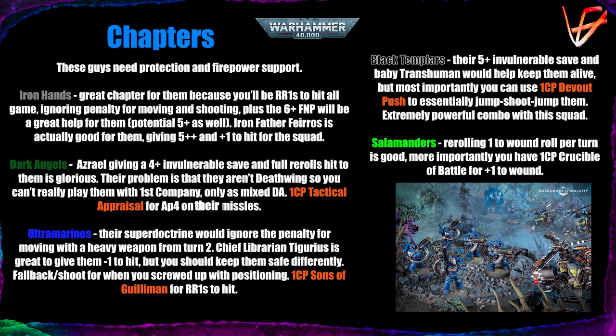My favourite: Black Templars. A 5+ invulnerable save and a mini-Transhuman keep them alive longer, but most importantly you can use one command point 'Devout Push' to essentially jump-shoot-jump them. You make a 3-inch normal move at the start of the fight phase toward the closest enemy unit or objective. Position them so they peek out of a building just enough to see the target, then use the command point to move back behind the wall — your squad becomes essentially untouchable until someone charges it.